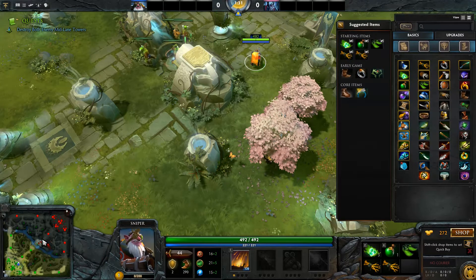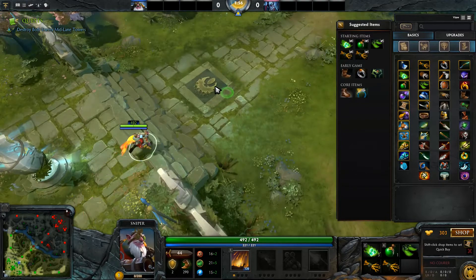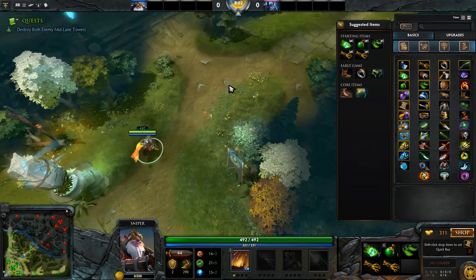There are friendly towers here. The smaller dots are units, and the red ones are enemies. This is called midline — destroy both enemy midline towers. This is the midline here, so we need to destroy that one and that one, while the enemy tries to destroy our two towers. Let's get out there and try our luck.